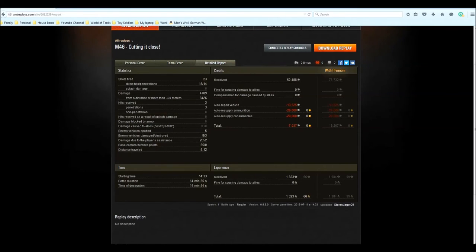We did make a loss though, because we run food consumables and stuff like that — I like to get the tank down to its best DPM. I currently run food, Brothers in Arms, and vents on this to get a 120% crew, and it works really, really well. I get down to almost seven seconds reload, and I hope I can get under seven seconds with the new buffs it's receiving — it's losing about 0.3 seconds on the reload.